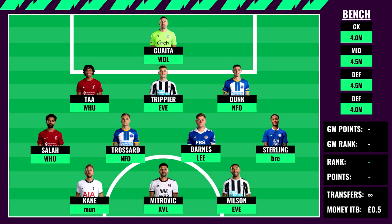The final forward is Callum Wilson from Newcastle — Everton at home is a great fixture and Newcastle have been attacking well, so that's a bit of a no-brainer too. As you can see, this is a template free hit draft and I do actually like it — it has some differentials in Harvey Barnes and Raheem Sterling. If you don't like those picks you can obviously downgrade or upgrade them to whoever you prefer.